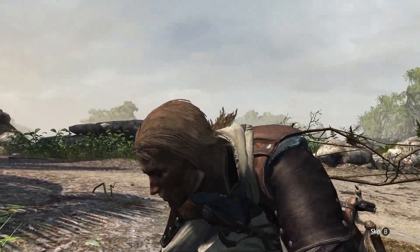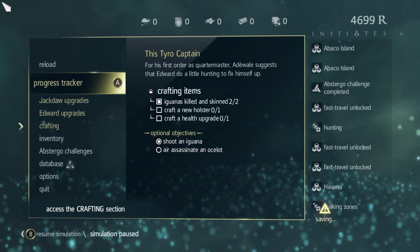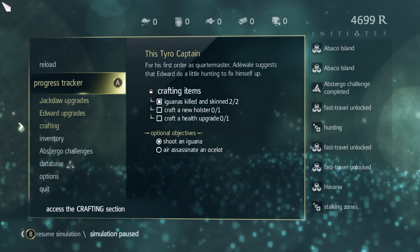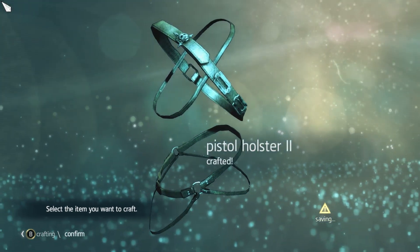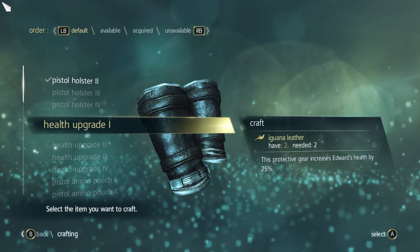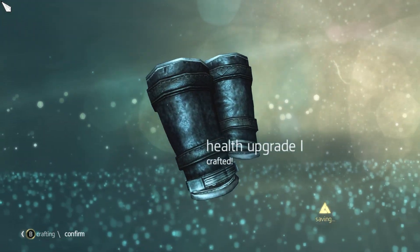Progress tracker — craft a new holster, craft a health upgrade. New holster — confirm. Health upgrade: protective gear increases Edward's health by 25%. Nice, okay, cool. Easy does it, baby.